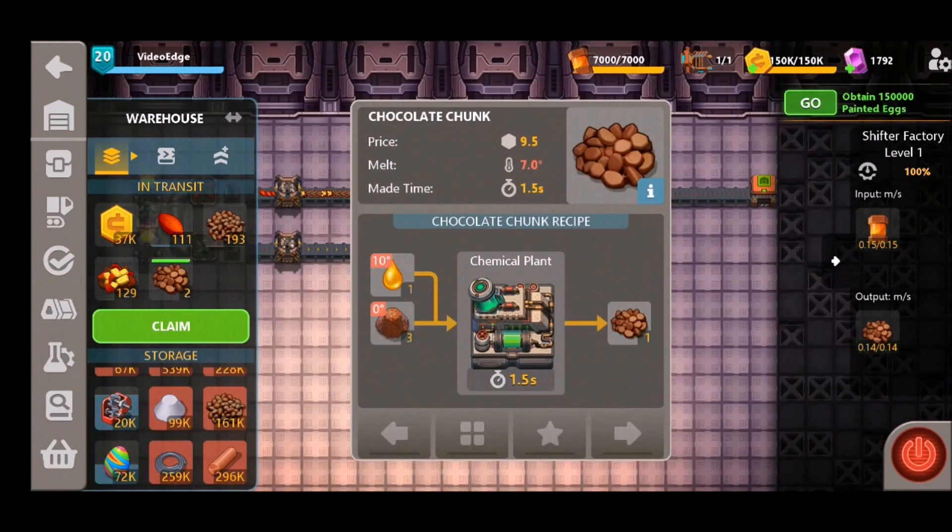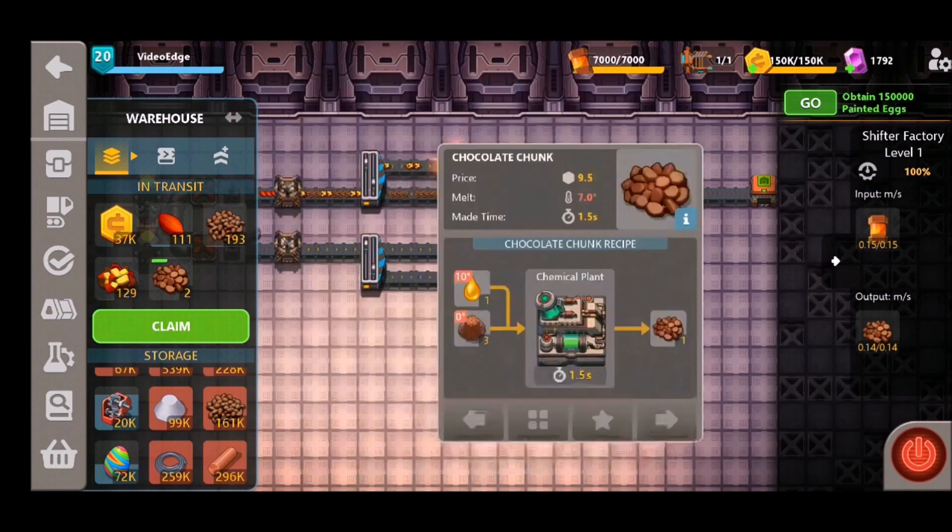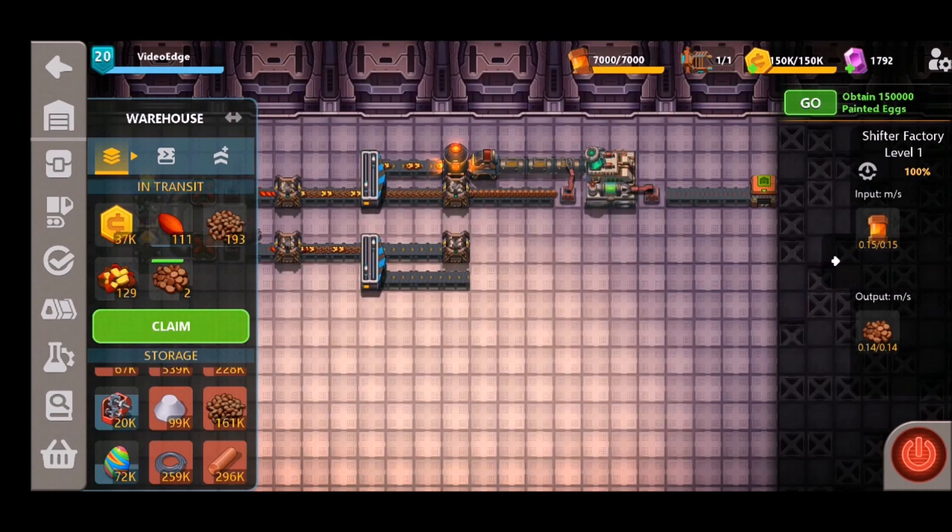As you can see, once we turn this on we've started to craft the chocolate chunks and they're filling up in our inventory nicely. Now that we've got the chocolate chunks, the next stage of this process is going to be to craft the chocolate eggs.